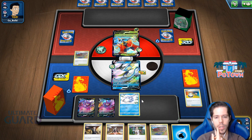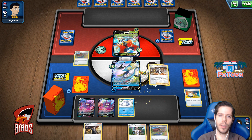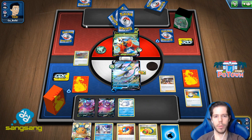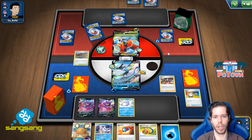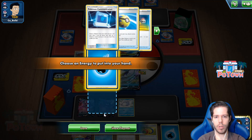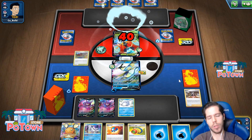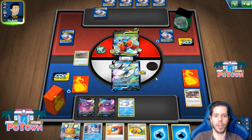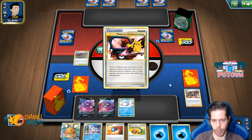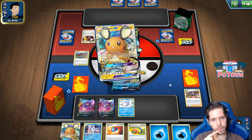I definitely want to attach, and then honestly I'm just going to Marnie. I don't know what's in my opponent's hand, but they didn't get a play as a board result — six random cards versus four random cards. That's potentially good enough. I'm going to go ahead and Training Court the energy back just in case, and we'll go ahead and do Snipe Shot for 40. If my opponent had something on the bench, I actually would have been able to Snipe Shot for 70 — 30 extra damage. But that's okay.